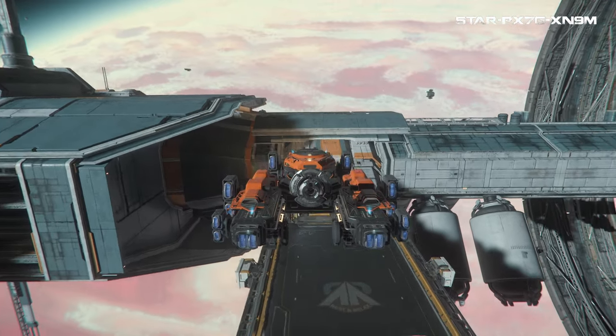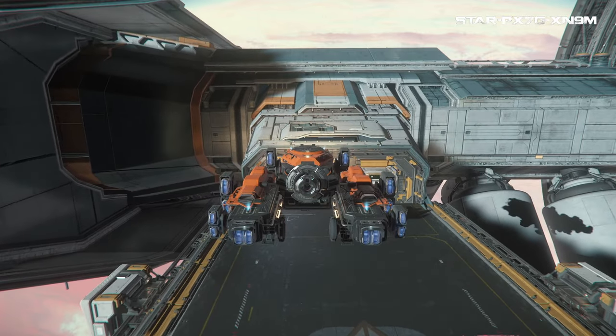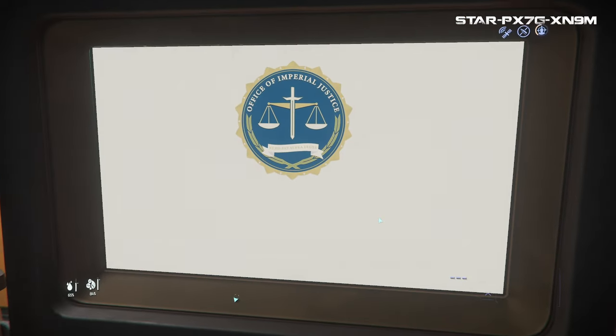Now you will need to clear your crime stat, which — so long as you only activated your tractor beam once on the hammerhead — should only cost you 32,000 credits, making your net profit 218,000 credits. I use Seraphim Station to clear my crime stat, outside the admin office in the Galleria.